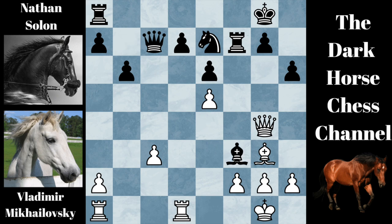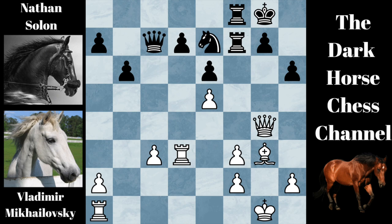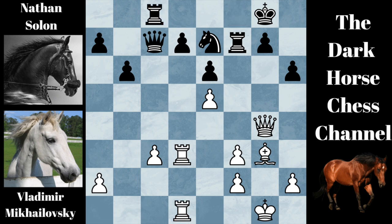Black played bishop takes knight. White played pawn takes bishop. Black played rook on A to F8, and white went rook to D3. The rook to D3 move protects this pawn, and also allows the rook on A to swing over to D1 and attack the weak pawn on D7. Black played rook to C8. White did play rook on A to D1. And then black blundered by playing knight to D5.